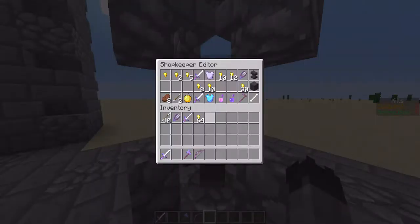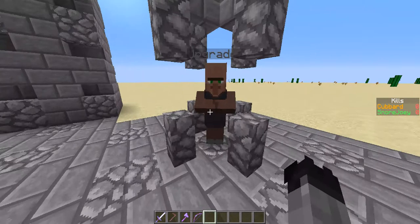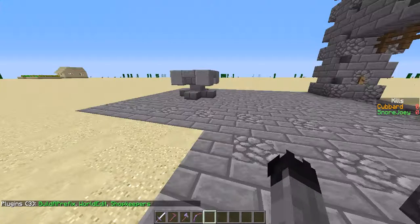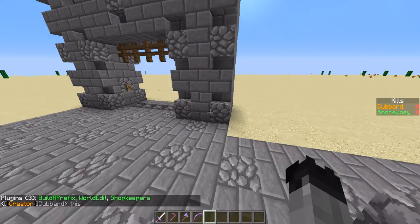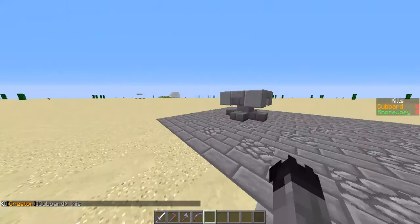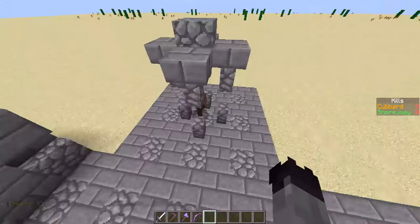I'll just show you — I'm using a plugin for these. Shopkeeper, it's pretty good. Those are the plugins I have. The builder prefix is just for this. No plugins will be in the map download, because of course it'll be a map download, not a server.